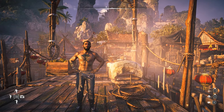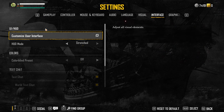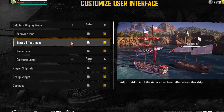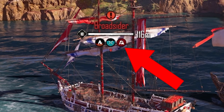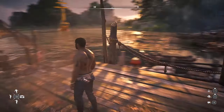Before we go further, there are some settings I want you to enable. In your Settings, go to the Interface screen and click 'Customize User Interface.' You'll see Behavior Icon and Status Effects Icons — I highly recommend turning these on. Behavior Icon lets you know an enemy's combat status toward you, and Status Effects Icons let you track things like flooding or fire you've applied to enemy ships.